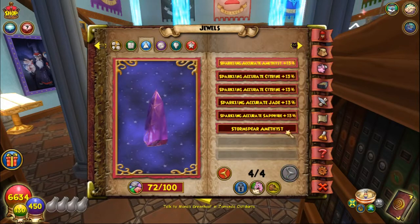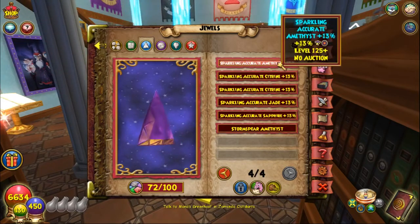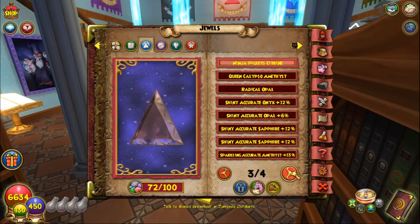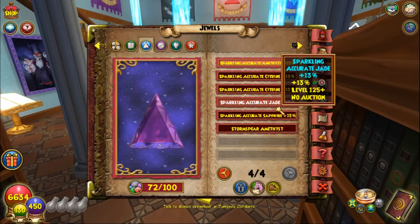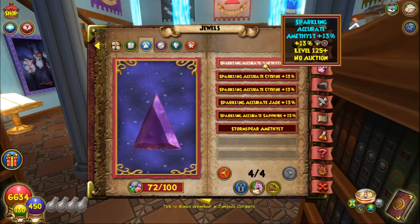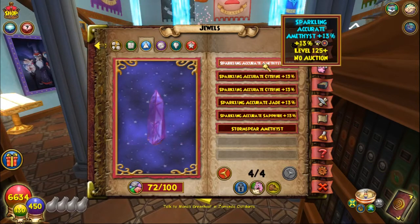They also updated the Accuracy Jewels up to Sparkling, which is level 125. You'll notice that from Shiny to Sparkling it only increases by 1%. Do you necessarily need that 1%? Not necessarily — but then again, Accuracy is quite a necessity, especially in PvP. You should get as much Accuracy as you can because there are lots of Lore Masters going around and Black Mantles being cast.